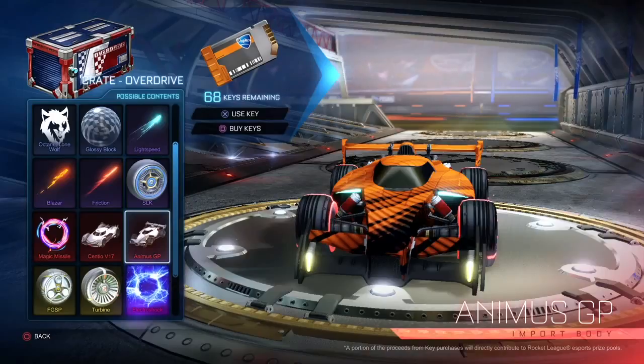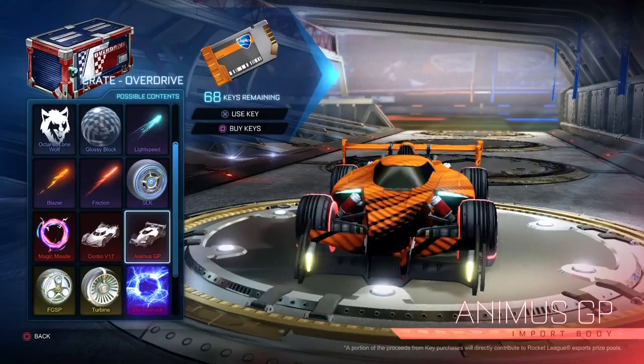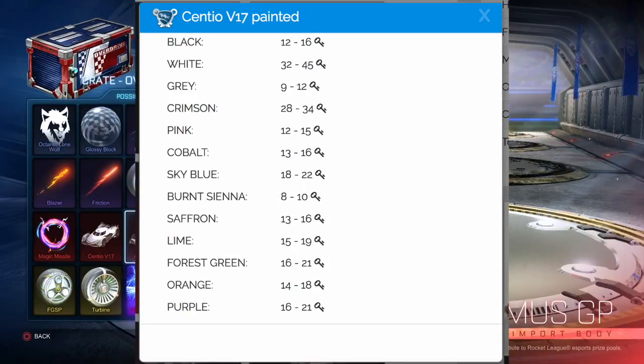Sell high, buy low — selling high means sell right now, buying low means buy in two or three weeks or even a month from now. The Sentio is definitely the favorite car right now; it's the most similar to the Endo. Even though Rocket Prices has the white Animus worth more than the white Sentio, in my experience people are more likely to buy the white Sentio. For all other colors you're looking at somewhere between 10 and 20 keys, with Crimson and White being about three times that.